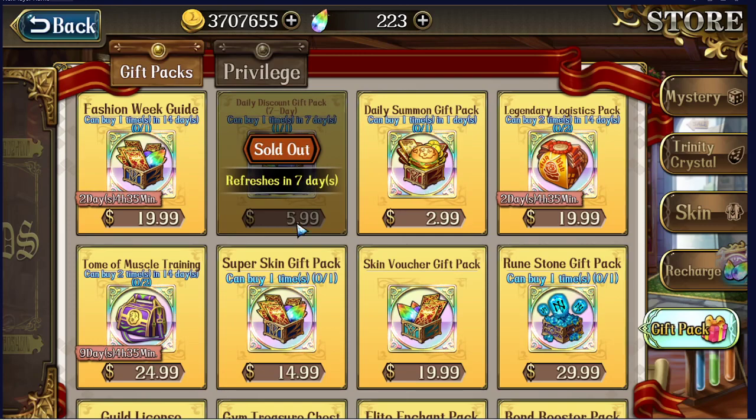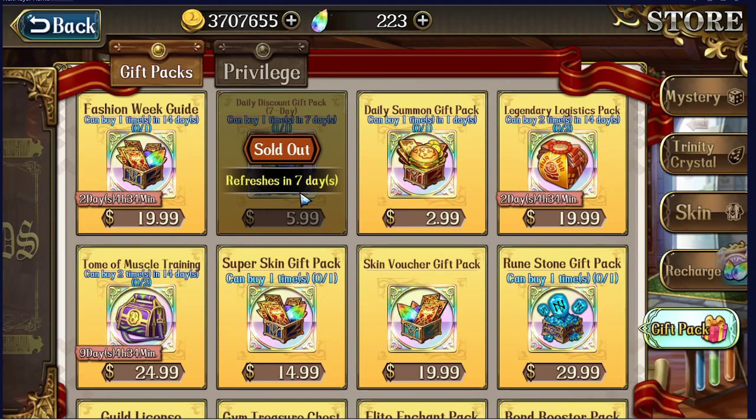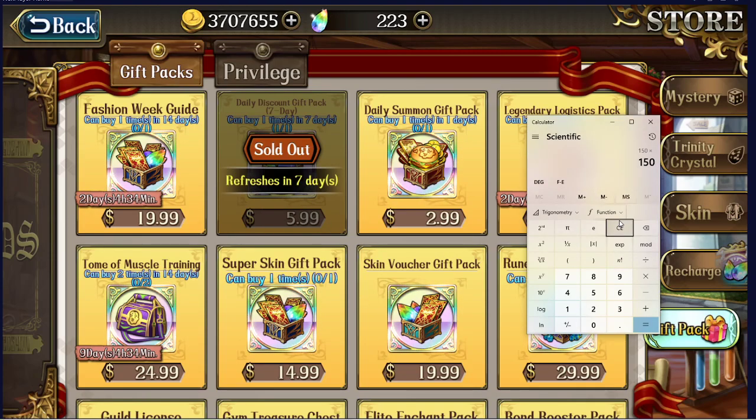It says $5.99 because I just bought the seven-day version, but for one day at 99 cents you get 150 crystals, 50,000 gold, and two epic EXP potions. So simply: one dollar equals 150 crystals — this is the best value, but you can't buy as many as you want in a single day. At $5.99 for seven days: 150 times 7 is 1050, divided by six dollars, equals 175 crystals per dollar — better value than the Gift of the Goddess.